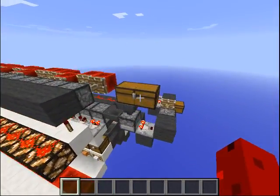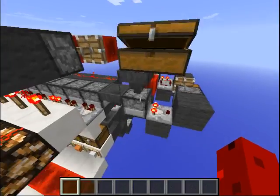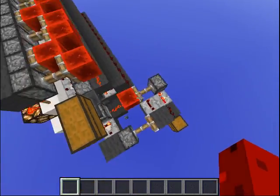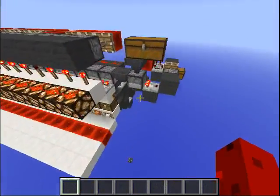This is where it takes all the items — it goes into a dropper, and this is just a clock. Make sure only one item comes through at a time; this is really important.